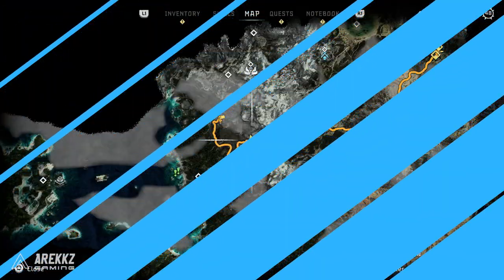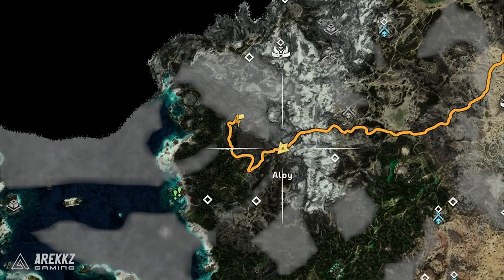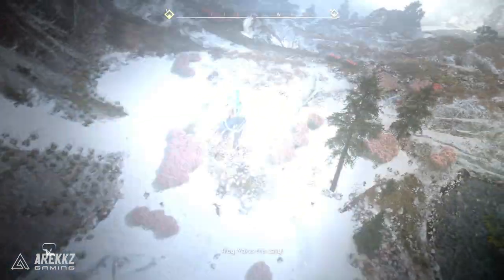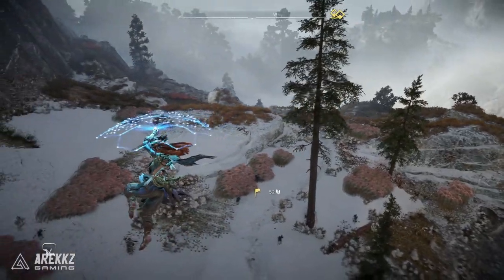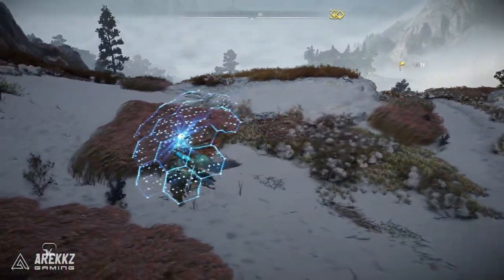First things first, in order to do this you're going to need to go and find a selection of three different totems. The first one — if you go over to where you see the flag on the map right now, over the left portion of the map — that's where you want to head. When you get to the area there will be some sort of God of War related item that you need to scan, and this will then give you something you can track using your focus to lead you to the totem.